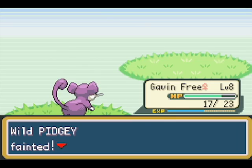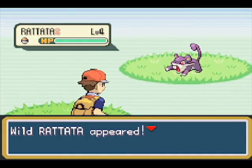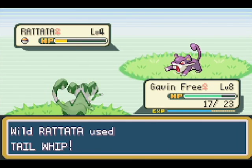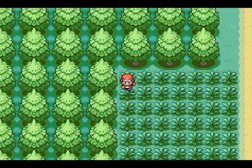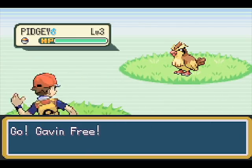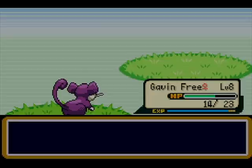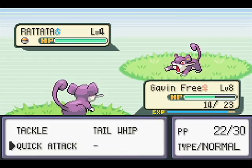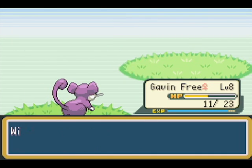Then you fly to Pewter City and go to fight that youngster again. He throws out a level 12 Slowpoke, and the way Pokemon are pulled into battle by the programming is through a hex code. By fighting and killing that guy's Slowpoke, you change the hex code to be the hex code for Mew, who's programmed into the game but never shows up naturally. Then when you go to Lavender Town, the game says 'oh crap I'm supposed to be in a battle,' and it enters the battle, pulls the hex code for Mew, and you fight a level 5 Mew.